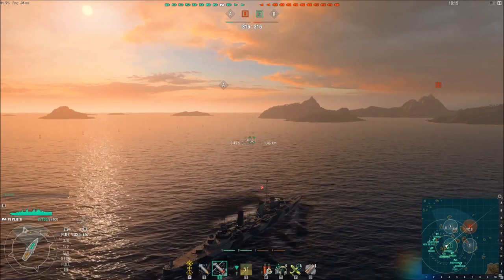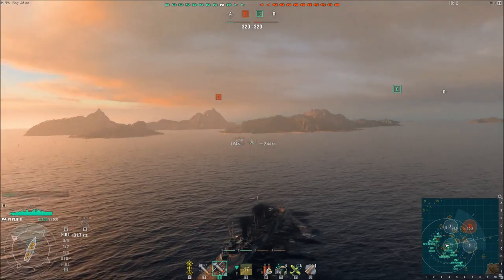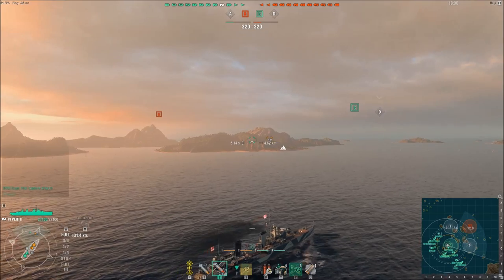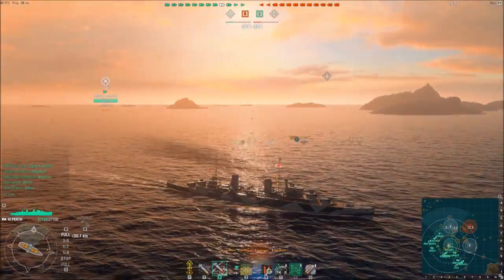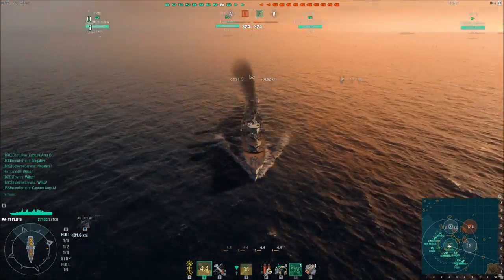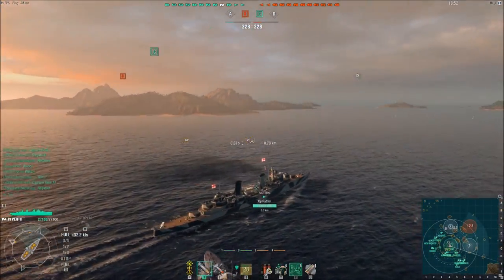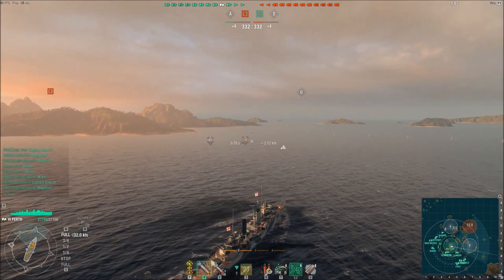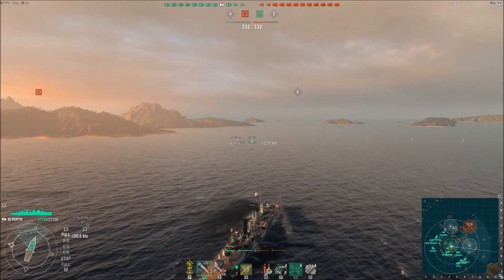If you've seen any of my other videos, you'll know that the Perth is probably one of my favorite cruisers in the game — not because it's particularly well armored or because it has insane guns, but because it has a combination of high explosive torpedoes, catapult fighters, low detectability, and a very unique smokescreen that allows me to basically creep along slowly and avoid getting torpedoed while simultaneously consistently putting out rounds onto enemy ships.